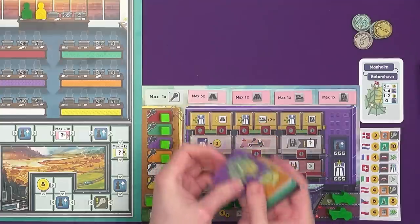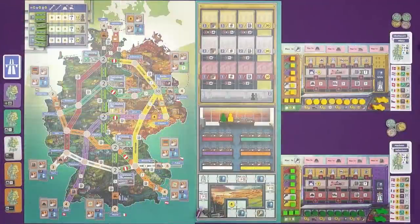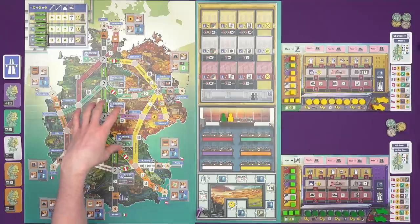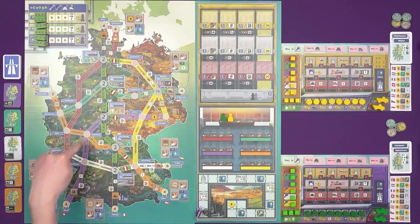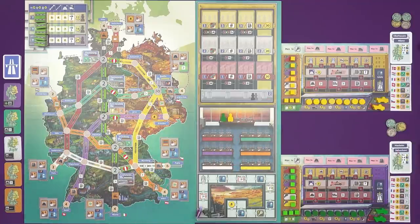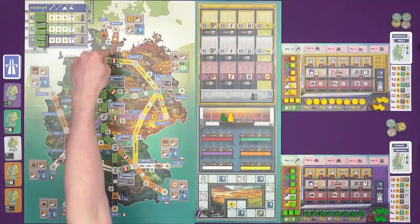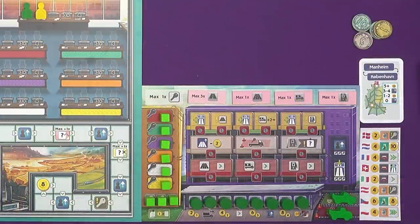The cards determine what action I want to take and where it takes place. If I want to build a road, it's going to be on the purple road if I play the purple card. I want to build Mannheim to Copenhagen. Looking at the board, we start with a backbone of the Autobahn already existing. I need to build this double red road up here, which will have to be done in two separate actions.